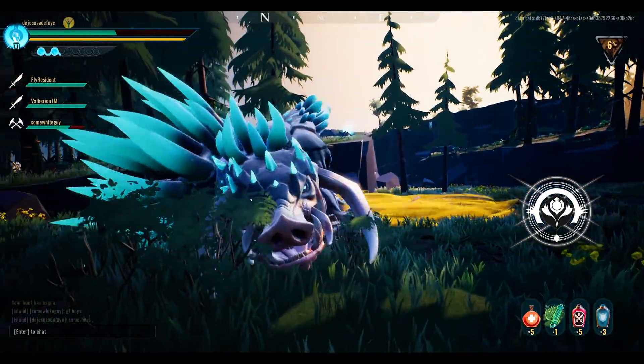Combat in Dauntless takes various things into account: the skill, the gear, and the behemoth. We will start with the gear. Your gear comprises of your armor for your head, your torso, your arms, and your legs. In addition to that, you will have your weapons — your swords, the hammers, the dual blades, the axe, and the warpikes.